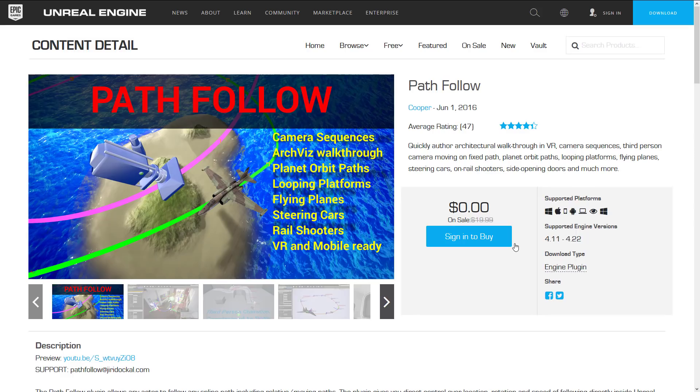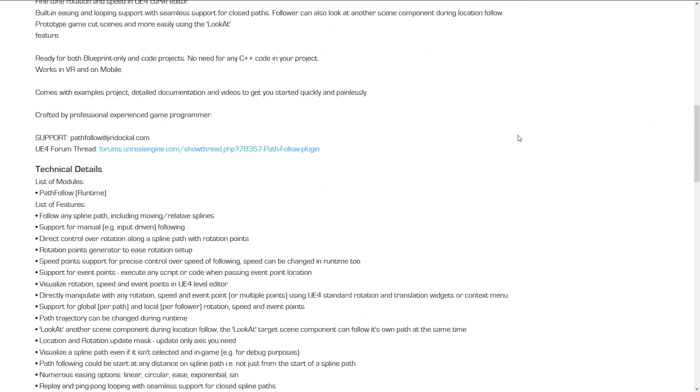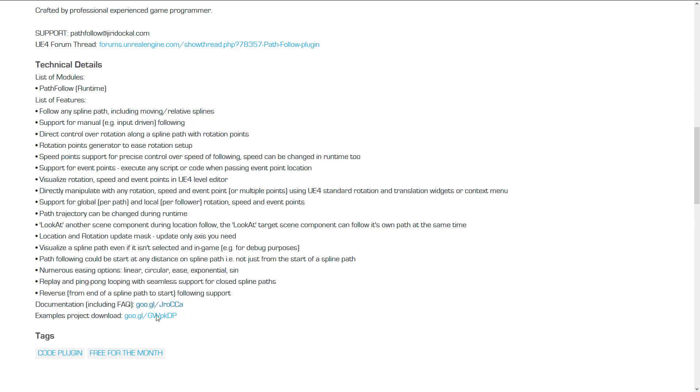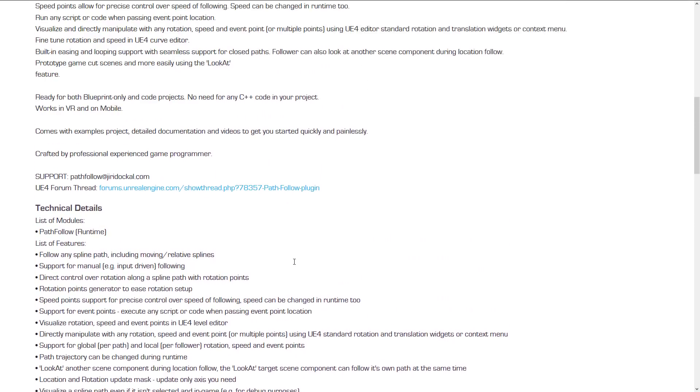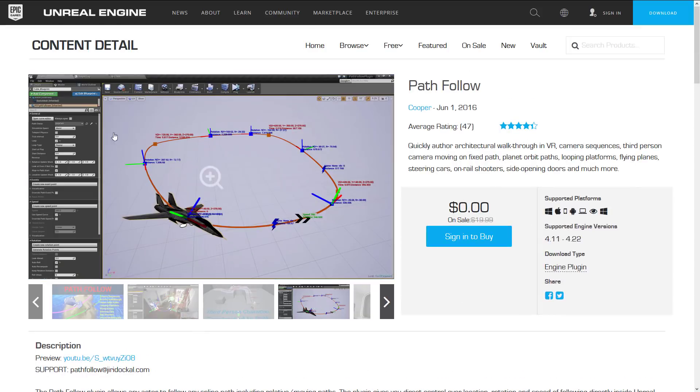Next up we have Path Follow. This one has a good description: quickly author architectural walkthroughs in VR, camera sequences, third-person camera moving on a fixed path, planet orbit paths, looping platforms, flying planes, steering cars, on-rail shooters, side-opening doors, and much more. So basically it's a pathing system — pretty straightforward and makes sense. The technical details go into more detail. You've got the ability to basically drop down splines and tell where you want things to look at. It works in blueprint-only and code projects — no need for any C++ code in your project. So pretty straightforward: basically setting splines in your level that are paths for things to follow.